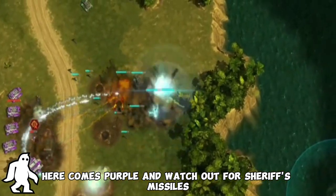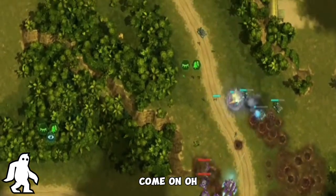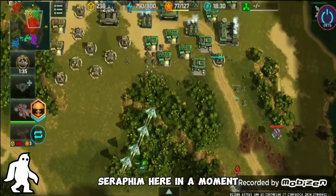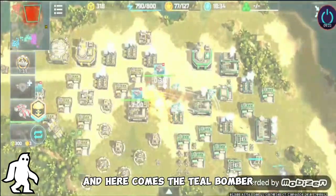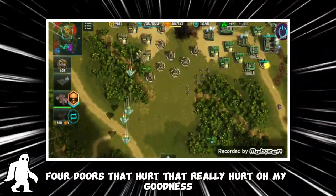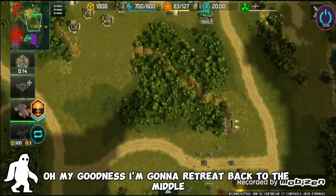Watch out for seraphim's missiles! Green needs to move — move, move, move! He's gonna have to retreat and purple's gonna push up. I've got some units and I'm gonna try to help take care of that seraphim. Here comes the teal bomber taking out my factories — two factories, four doors! That really hurt.